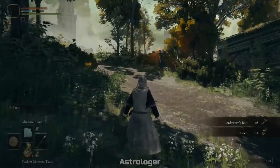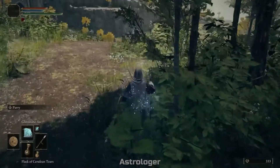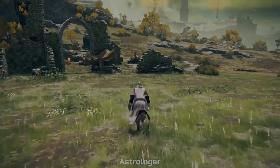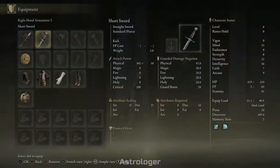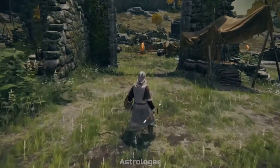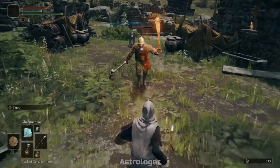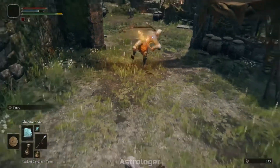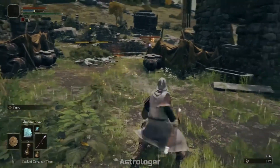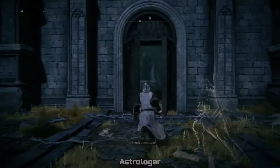Your starting spells are Glintstone Pebble, a laser beam, and Glintstone Arc, which is more AOE and can hit multiple targets. The equipment is a short sword, a weak shield, and very low armor — you're very squishy. The spells are nice and usable and will get you through a lot of the early game. Be aware that many enemies are weak to magic, so you'll feel overpowered sometimes, but others are very resistant, which will make the game feel nearly impossible.